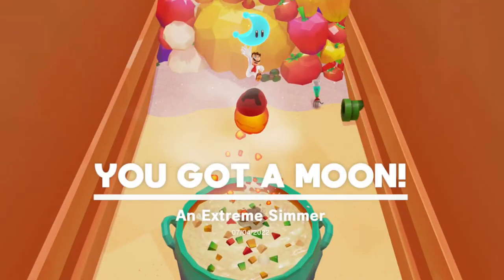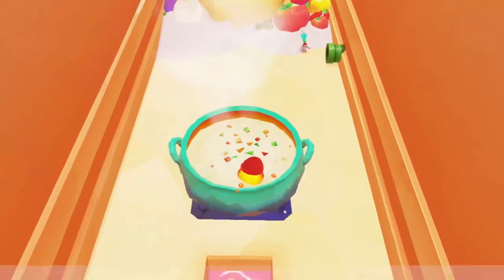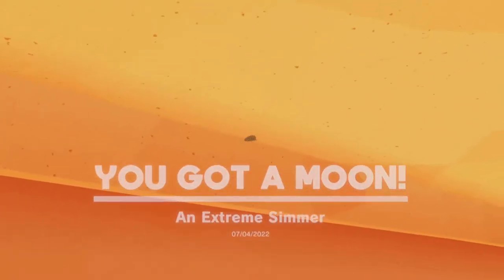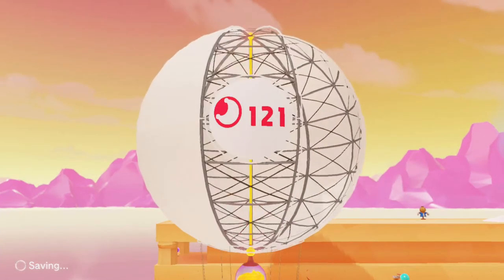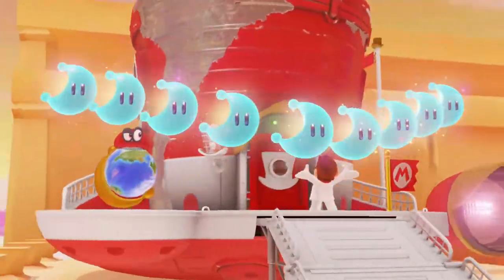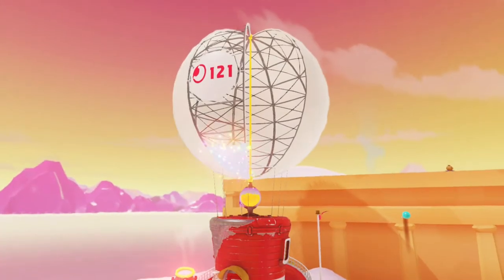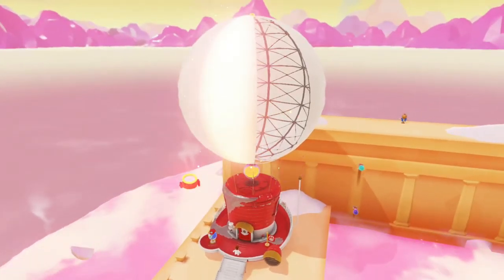We got all the moons in this kingdom. Now we're going to leave the kingdom, but Madame Brood is one of the things you cannot skip — her story progression. You can skip all the other story progression if you want, and that's what we're going to be doing from now on, so I hope you guys enjoy it. We also got the chef outfit, so that's cool. So here we go — we're going to preview the next kingdom, which is going to be Ruin Kingdom or Bowser's Kingdom. We're going to see what happens there, and that'll be next episode.